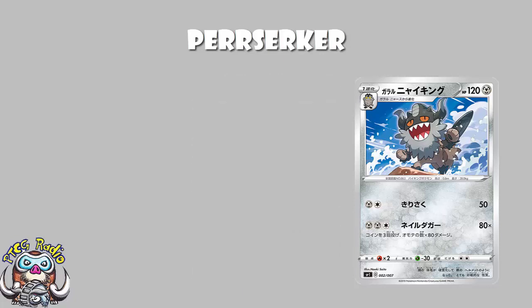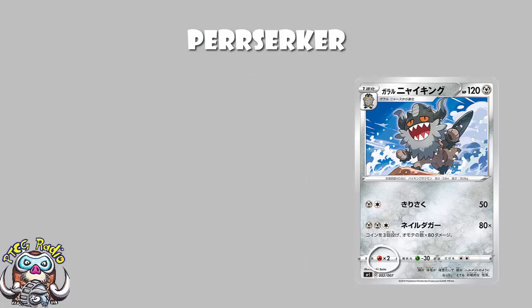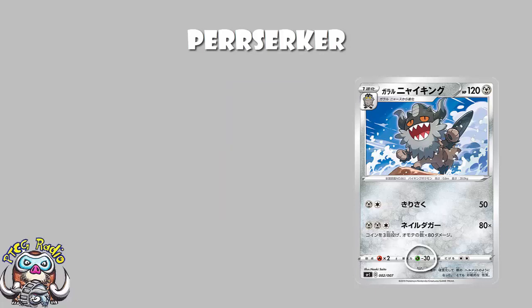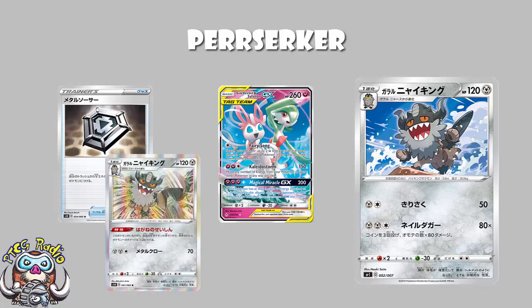Starting off with Galarian Berserker then — in terms of the basics, it's got 120 HP, which is fine. It's in line with the other one. Retreat cost of two is in line with the other one; it means you get free retreat with Balloon, which is seeing a fair amount of play. Weakness to Fire is to be expected — the amount of Welded X running around is awkward, but it's not the end of the world. Resistance to Grass is nice. Really, it's being a Metal Pokemon that we love here: weakness on Fairy Pokemon like Gardevoir and Sylveon, but you can use Metal Saucer to accelerate energy.